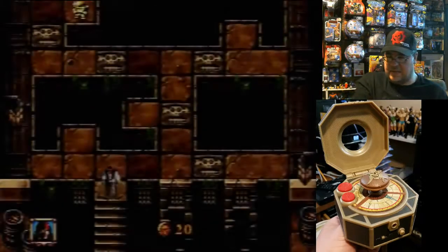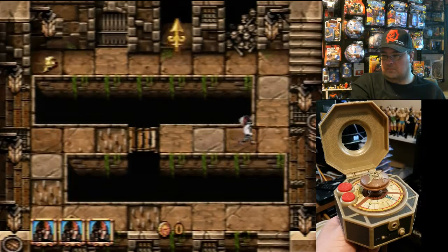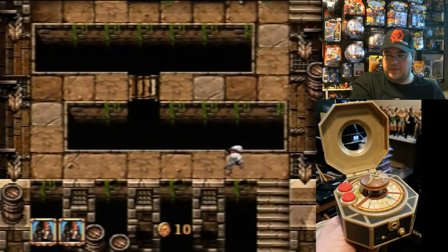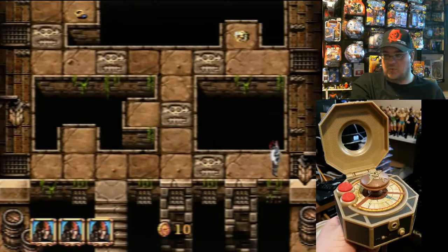I see the tiles now. You just start over — that's cool. At least you don't have to do the whole freaking level over again. I'm not crazy about the dash, I'll be honest. I hold down the button and it really is just a burst — it's almost like a jump. I would think you could hold down the button and run, but not with this.